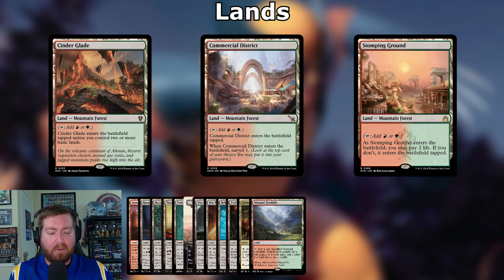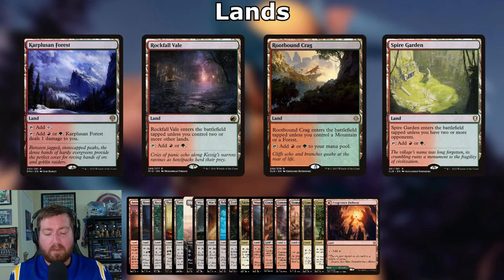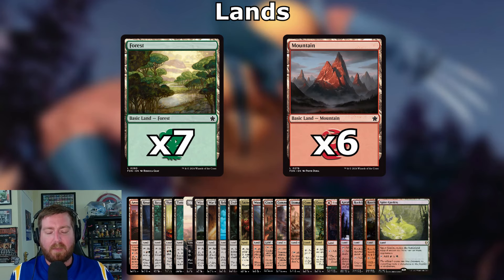Command Tower: tap to add one mana of any color in your commander's color identity. Exotic Orchard: tap for any color a land an opponent controls could produce. Cragcrown Pathway: play red side or green side, taps for respective color. Carplusan Forest: pain land — tap for red or green, deals one damage to you. Rockfall Vale: enters tapped unless you control two or more other lands, taps red or green. Rootbound Crag: enters tapped unless you control a mountain or forest, taps red or green. Spire Garden: bond land, enters untapped with two or more opponents, taps red or green. Rounding out the mana base with seven Forests and six Mountains.